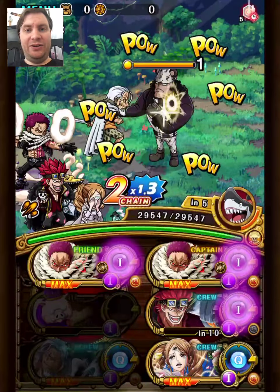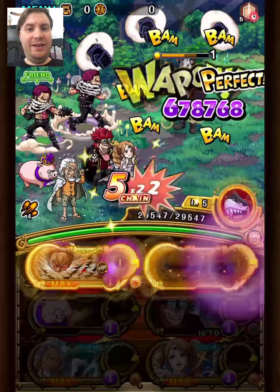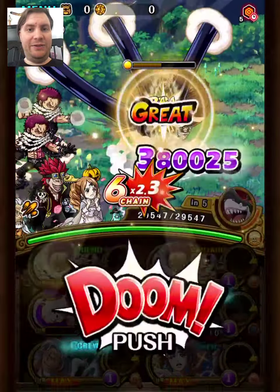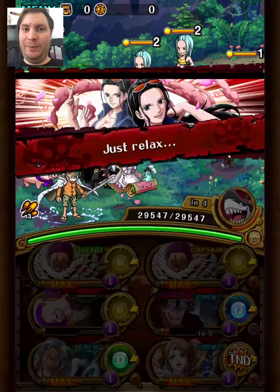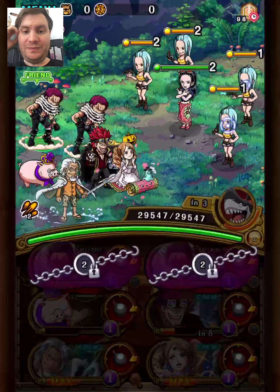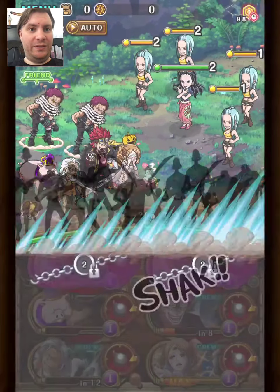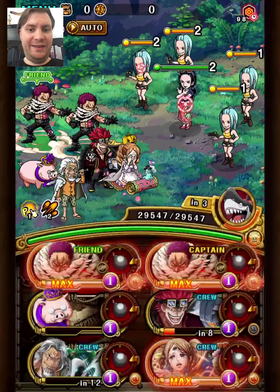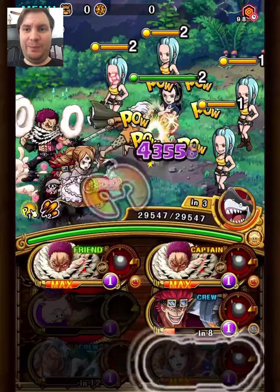We're using Kizuna Kid here, which gives four turns of end-of-turn damage and reduces cooldowns. Together with Pudding we have a lot of CD reduction to work with. Weetree Katakuri's supertype also lets us stall a bit since you can get the guaranteed delay. The only thing I regret is going with Weetree Rayleigh, since he has very high pinch healing, which turned out to be a problem.